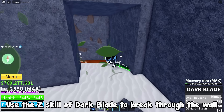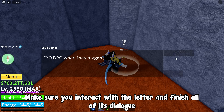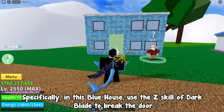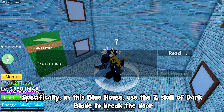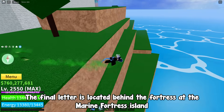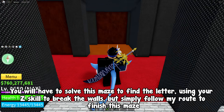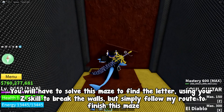Use the Z skill of Dark Blade to break through the wall. Make sure you interact with the letter and finish all of its dialogue. The next letter is at the town at the Skypiea island, specifically in this blue house — use the Z skill of Dark Blade to break the door. The final letter is located behind the fortress at the Marine Fortress island. You will have to solve this maze to find the letter, using your Z skill to break the walls — simply follow my route to finish it.